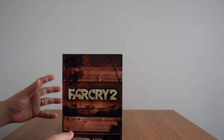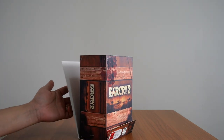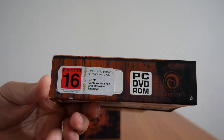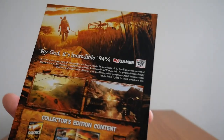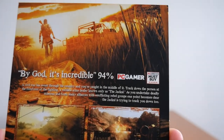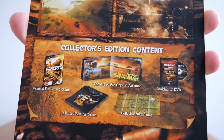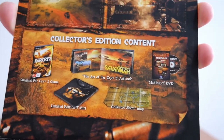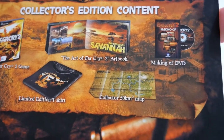Before we delve into the box itself, there is an outer card surround. It shows the restricted 16 rating and other details on the bottom. On the back, it gives a lot more information about the game — 94% by PC Gamer. It also shows what the collector's edition content includes: the Far Cry 2 game, the Art of Far Cry 2 art book, the making-of DVD, a limited edition t-shirt, and a collector's 50 kilometer square map.